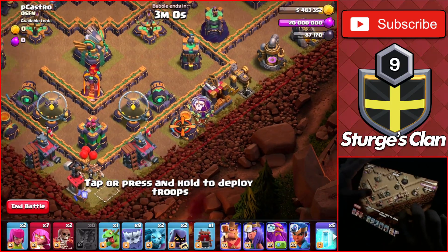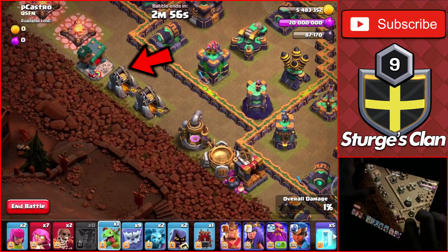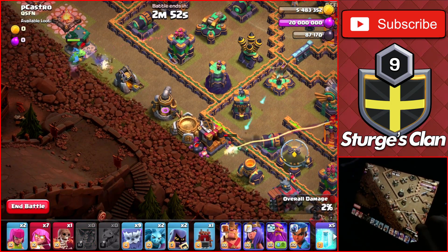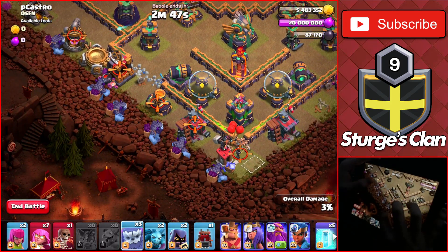To start off, drop 2 balloons on the bottom right mortar, then head over to the left side of the base and drop the baby dragon on this gold mine and a wall breaker on the right of this barrack to break open that wall. Once it's broken, drop a wide spread of the yetis as you see here.